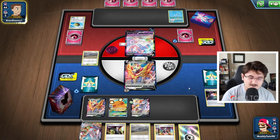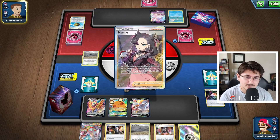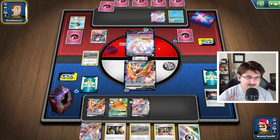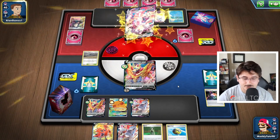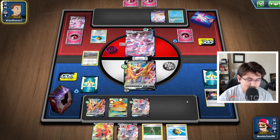We should have space on our bench for a Bronzor and a Zacian V. We see that Rapid Strike energy, and he's going to Marnie us — not super great. But realistically we're immune if he goes through the VMAX. This Sylveon is going to be worth one less prize card, but our hand after the Marnie is not too great, unfortunately.